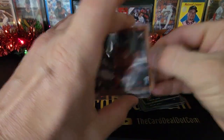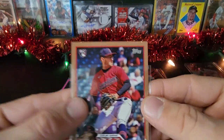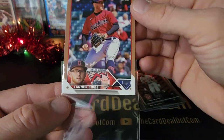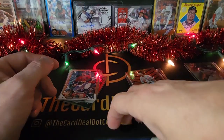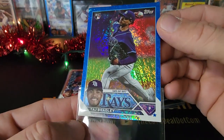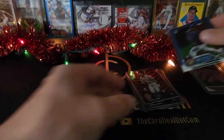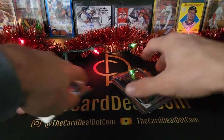Let's just take a look at this — yeah, it's pretty clean. Centering looks good. Nice card, very cool. And then let's take a look at this Taj Bradley. At first glance it looks nice. Taj Bradley — bunch of rookies, some cards to add to my Cleveland PC.